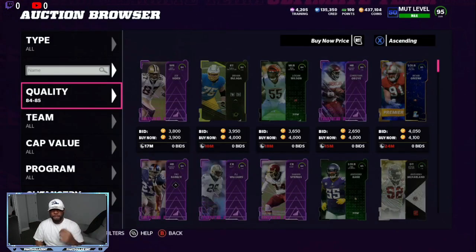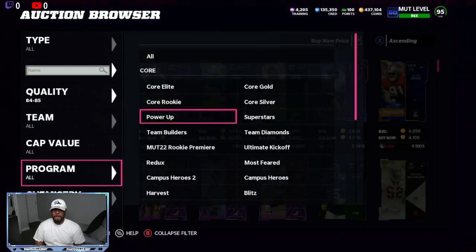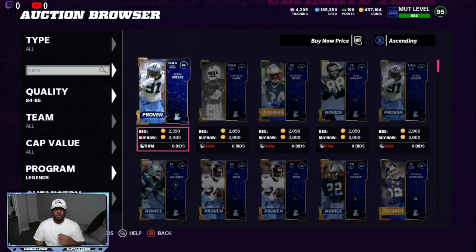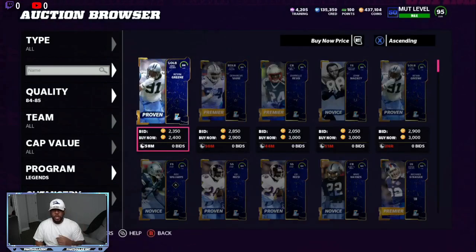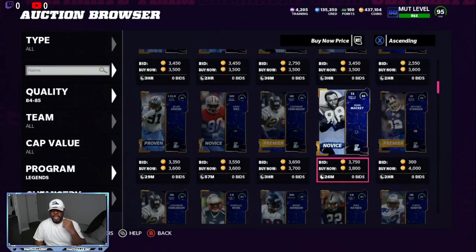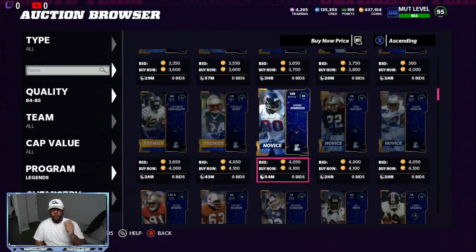When you are looking for your 85 overalls, it's best to go to the legend filter. If you go 84 to 85 and go down to legend, go between positions and between offense and defense. Unfiltered, you can see 84s are very cheap — you can get some for about 2,000 coins. For 85s, this one right here is 4,100. You want to try to stay at 3,600, 3,700, 3,800 — 4,000 at the most.